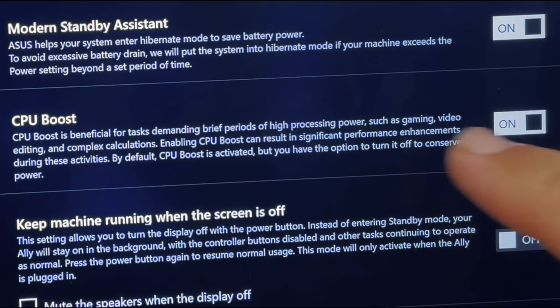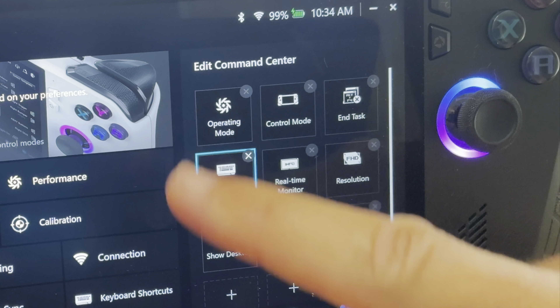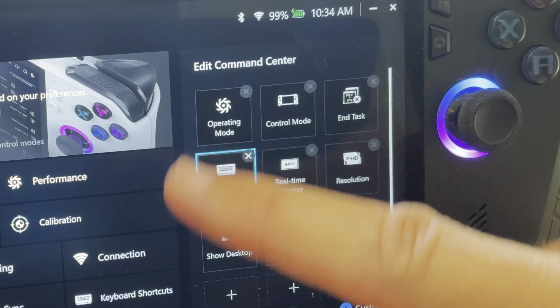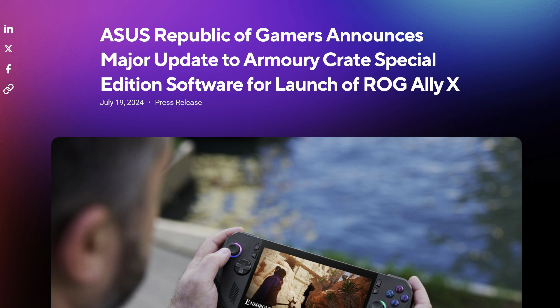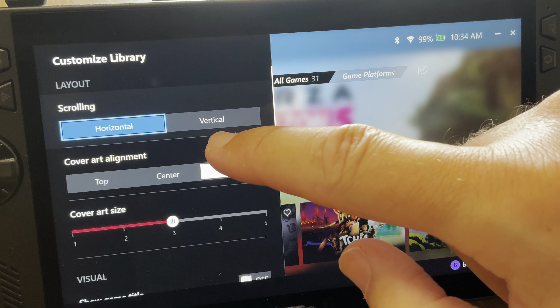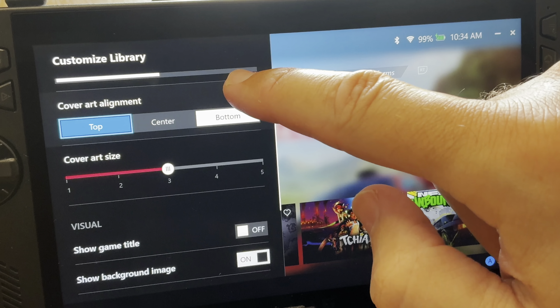The second thing, now you're all optimized and set up, is getting used to Armoury Crate and also Command Center. These are designed by Asus and take away so much of the pain and frustration that come with using Windows 11. Asus have done an incredible job over these past 18 months since the original Ally launched in June 2023, adding gyro controls, joystick calibration, and so much more. It's worth spending time organizing the Command Center buttons to get them exactly how you like.